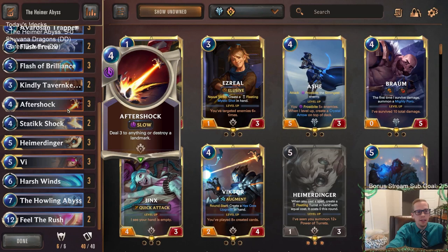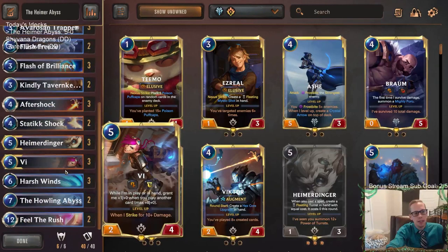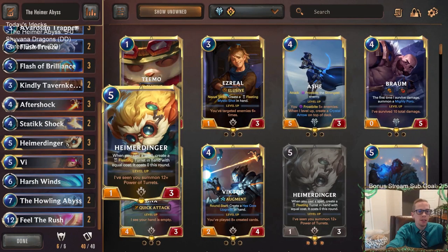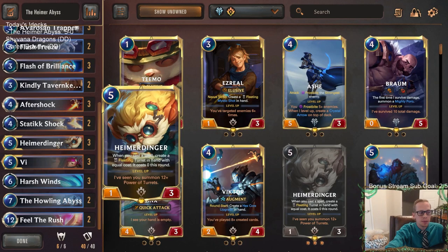Aftershock was the card of our deck — we killed Draven and a bunch of champions, plus a whole bunch of landmarks like Grand Plaza multiple times. Aftershock was just a perfect removal spell. This deck is really solid and fun to play. Heimerdinger is really underrated — Heimerdinger was just winning us all those games with the turrets. We hardly ever had Vi; it was all about Heimerdinger.